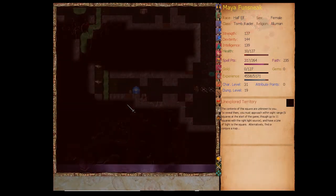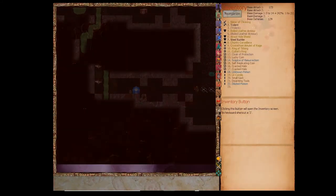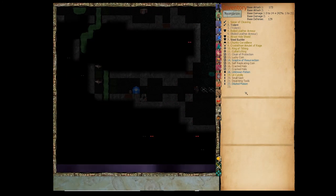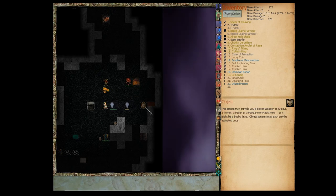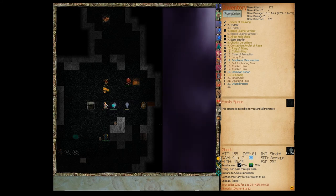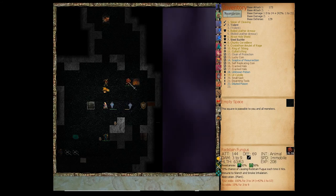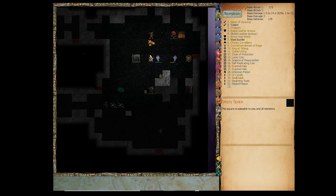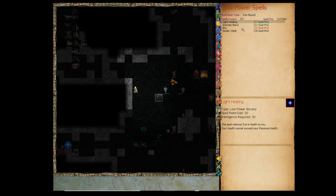We haven't got an easy way to heal ourselves right now — we kept dropping health potions in favor of other things. These guys could kill us with a single hit if they do 10 or more damage. We can't poison them — they're 100% immune. The other one is 50% immune. We do have a lot of spell points even though we haven't bothered upgrading our thaumaturgy skill, because our intelligence is high enough. Let's cast healing as much as we can.